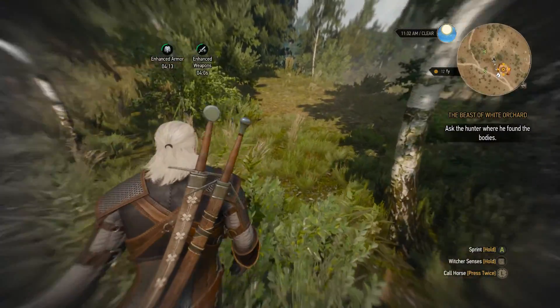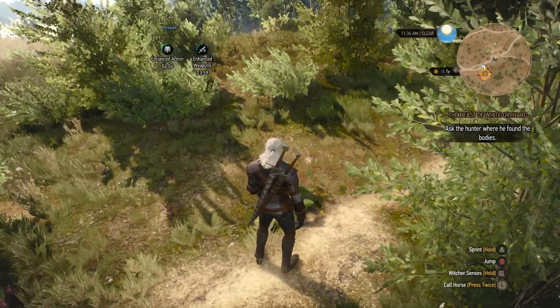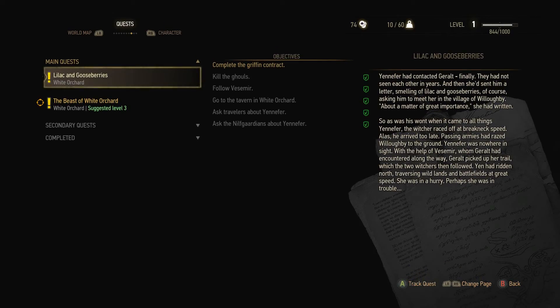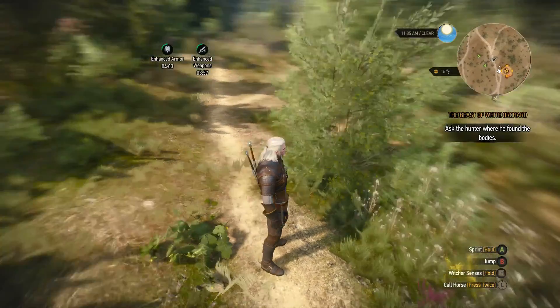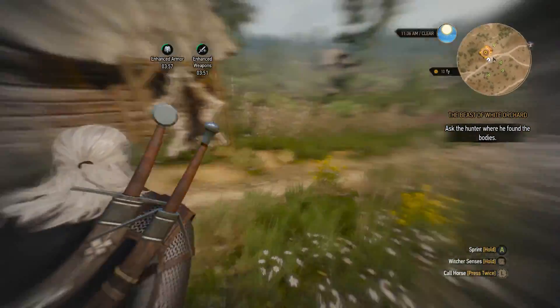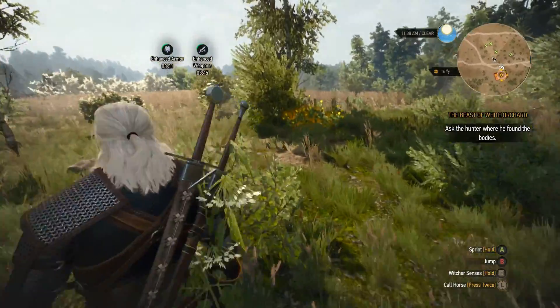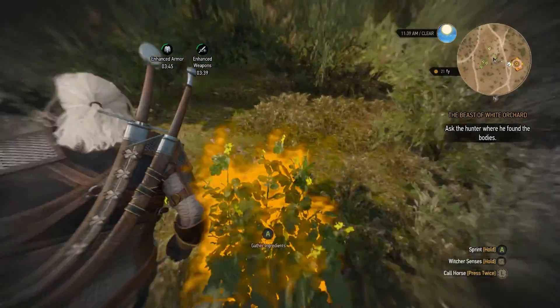Where is this guy? Let's see — oh, I saw something there. That's serious. What does the quest say? Complete the Griffin contract. Ask the hunter where to find the bodies — where he found the bodies. The hunter's not here.